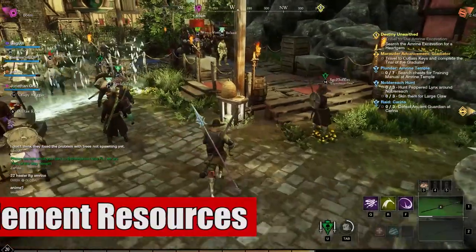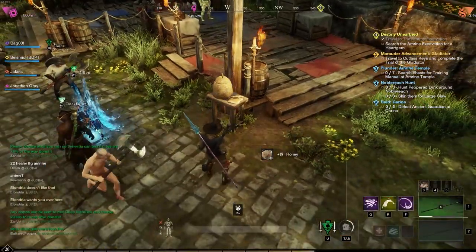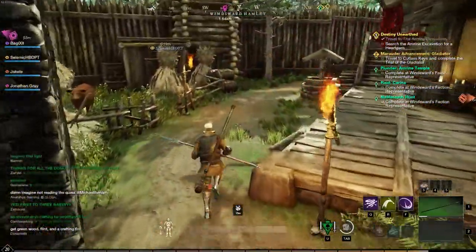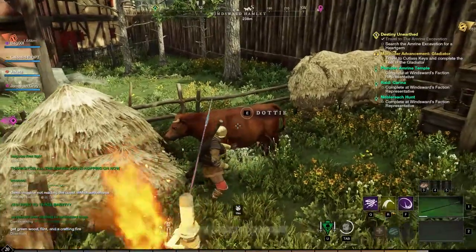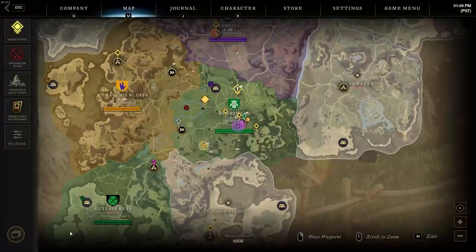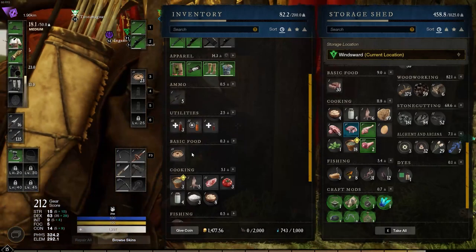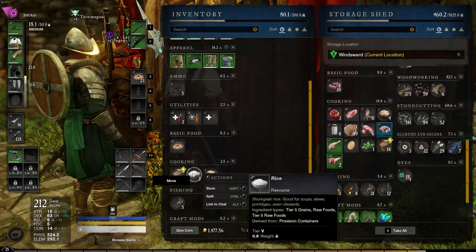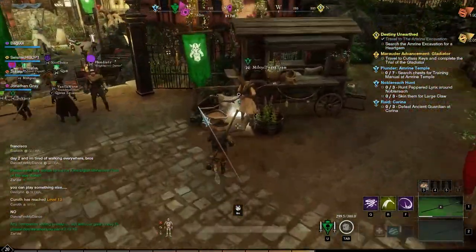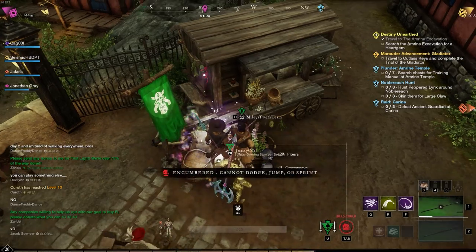Number five is to look for free resources in your city, such as milk and honey. If you are in a major city, usually there's going to be a cow and a little place to get honey. Milk tends to sell for a good amount and is used in many high-end cooking recipes, and honey is basically free resources. There's no reason not to grab these — it takes zero effort and about three seconds of your time, and you're going to walk past them constantly anyway.